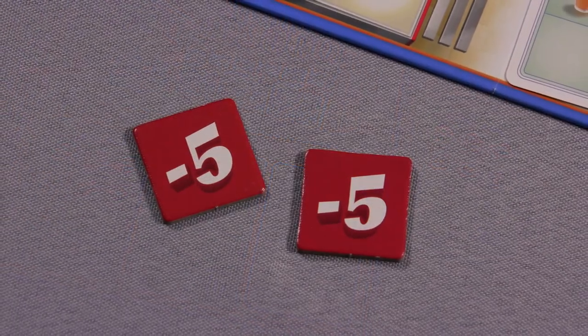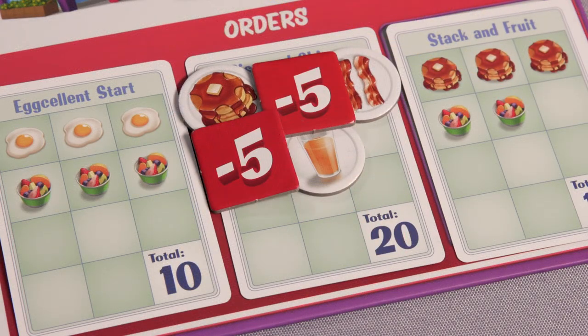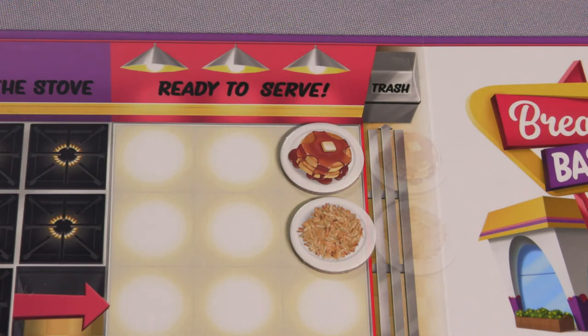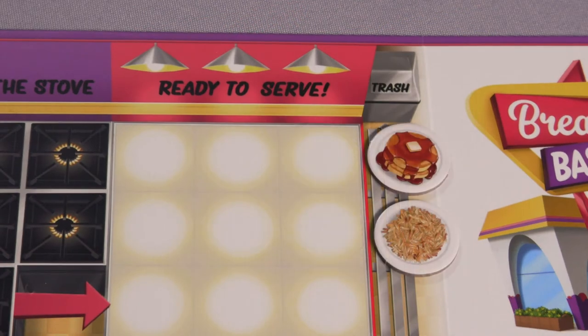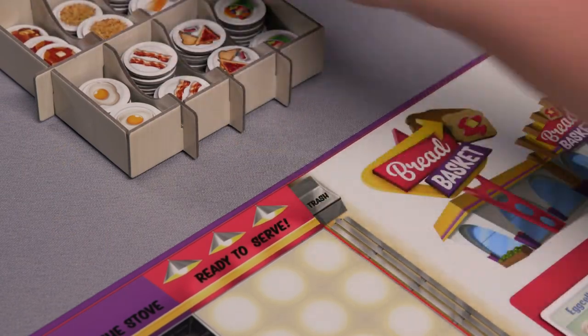Penalty tokens: players receive a penalty token for each missing or incorrect food item when serving customers, or for any food tiles that move into the trash column during the cooking phase. Food tiles in the trash column are removed from your diner board and placed back into the kitchen caddy.